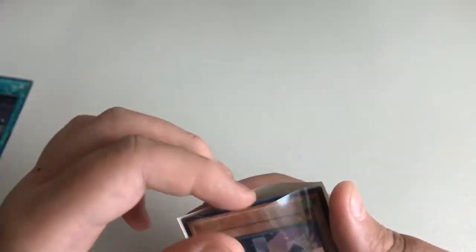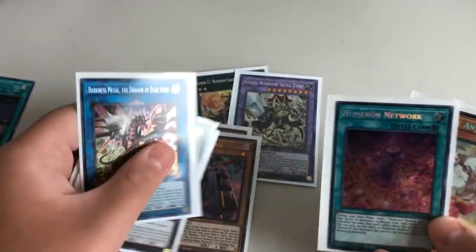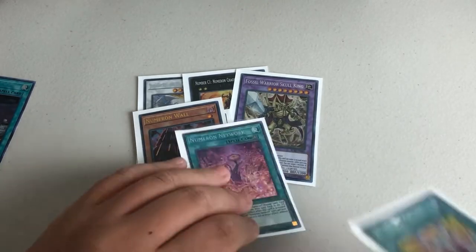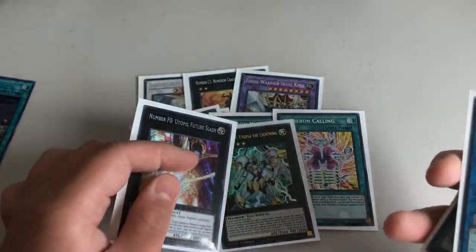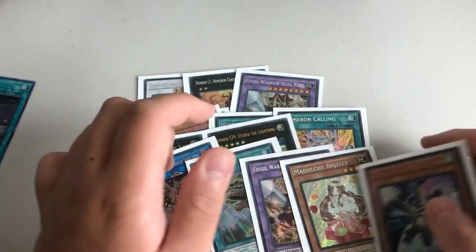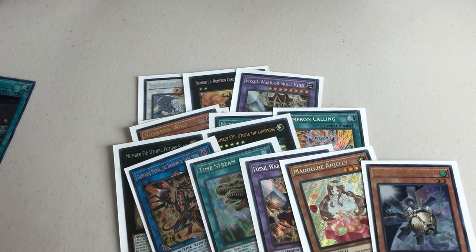That's okay for this box — we got a couple of things. We got Skulls, Numeron Gates, Numeron Network, Numeron Calling again. Always get one of each of these two — Calling and Network — per box it feels like. Utopias: Utopic Future Slash and Utopia of the Lightning. Some other stuff — Fossils and some other supports. So yeah, this is about it for this episode. Thanks for watching — don't forget to leave a like and subscribe, and don't forget to leave a comment below.